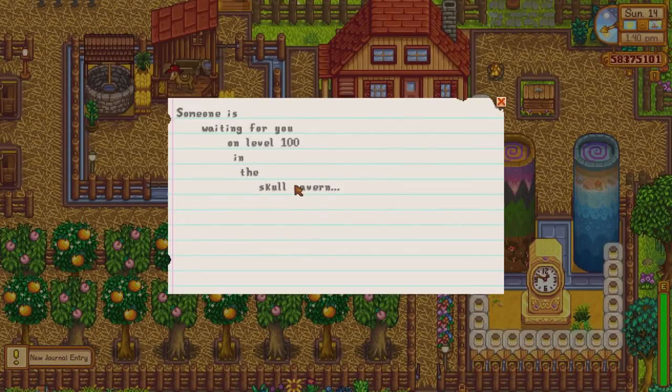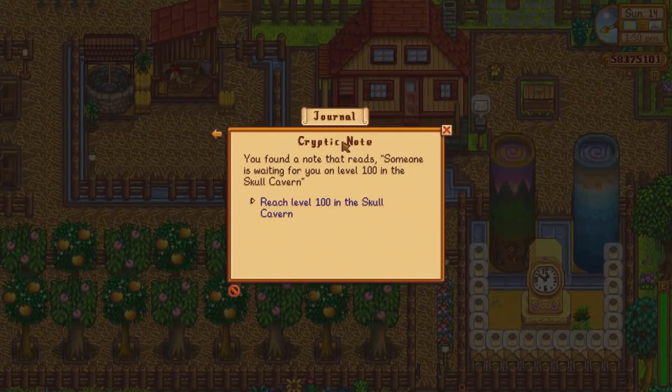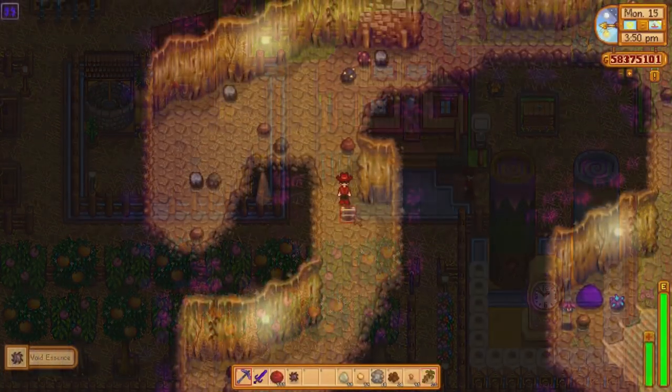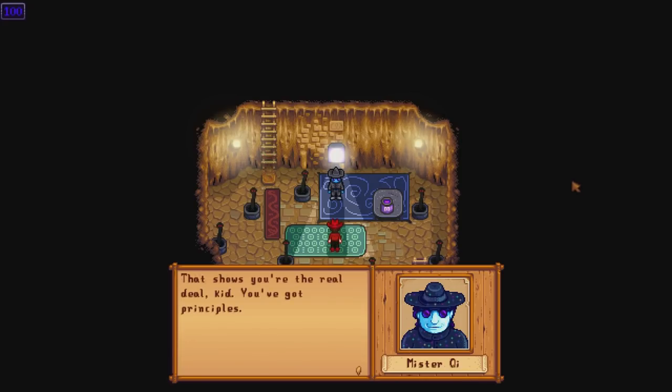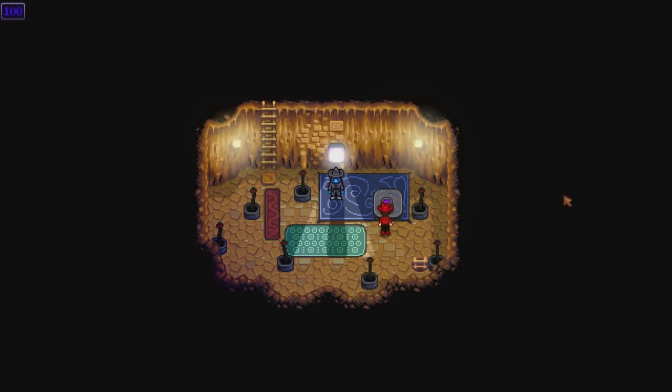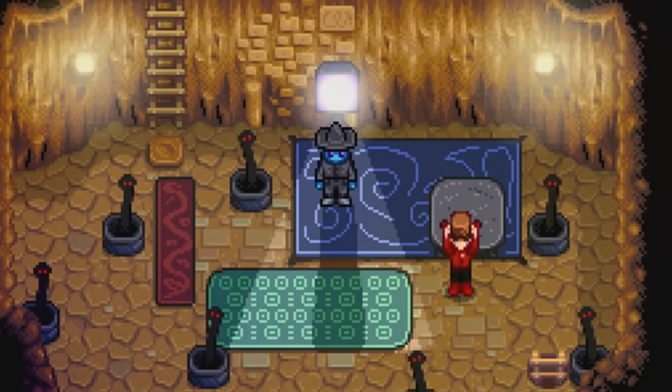The last new addition to the Skull Cavern is a secret event with Mr. Qi. After reading secret note number 10, the player will find Mr. Qi at level 100 of the Skull Cavern. A cutscene ensues in which Mr. Qi will either congratulate you for reaching level 100 without using stairs, or say that you are clever but not honourable for using them. In either case, he awards you with iridium snake milk, which permanently increases your health by 25 points.